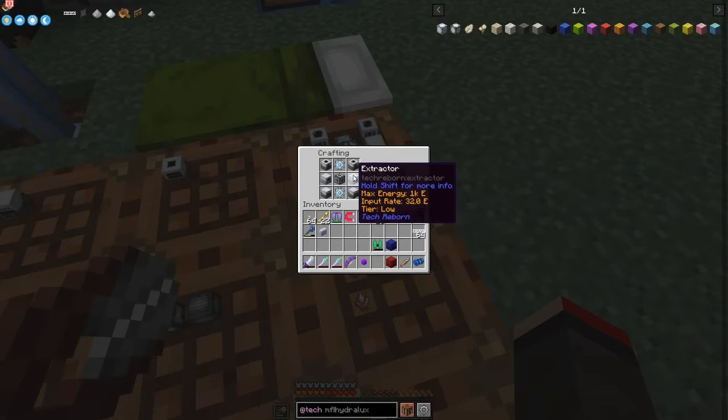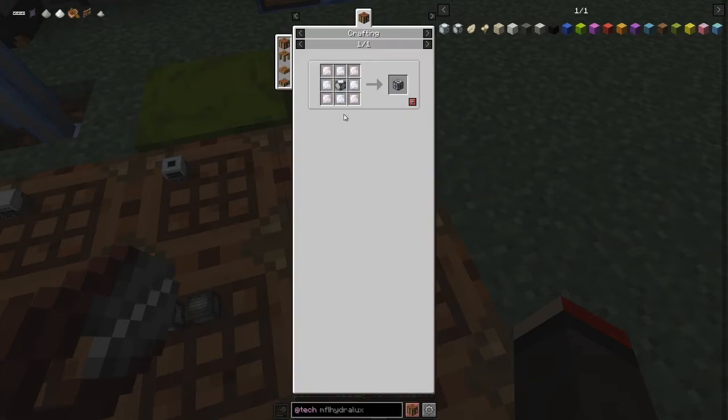So we've got those extractors. And here we've got this industrial machine frame, which we made last time or the time before. The recipe for that was an advanced machine frame with titanium and chromium plates arranged around it.